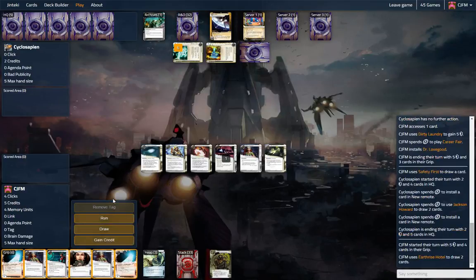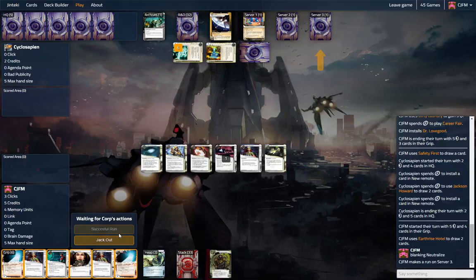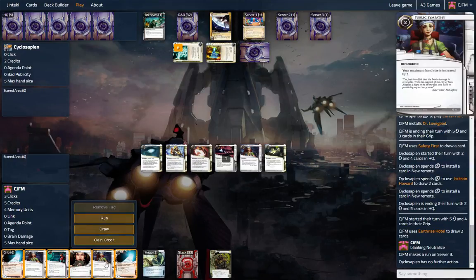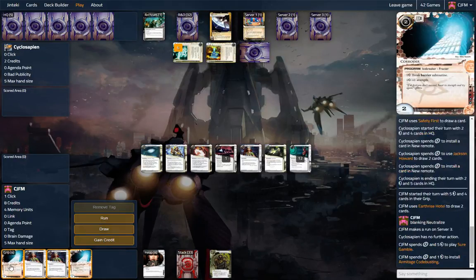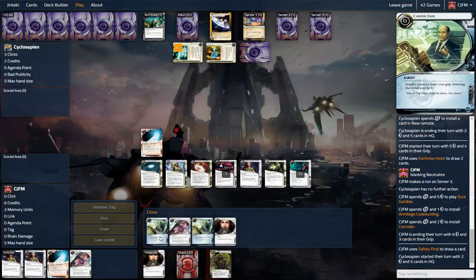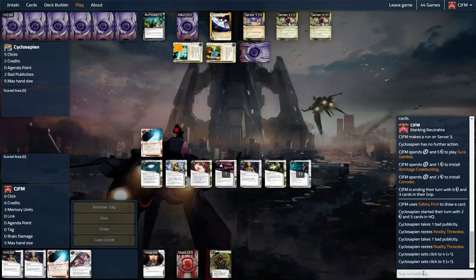We've got two servers here. Let's blank Neutralize. We'll run server 3, see if there's anything trying to be sneaked out here — probably just a News Team. Reality 3D. That's interesting. Let's gain some money. Let's play Armitage and drop a Corroder. We'll draw a card and two more. I really do love Career Fair Earthrise in this deck. We have two bad pub.